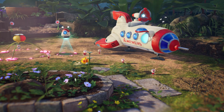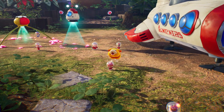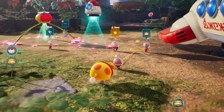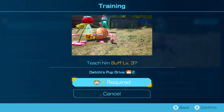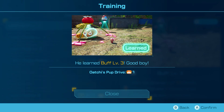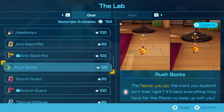By rescuing castaways, you'll be able to do more activities back at base camp, which is right next to your spaceship. Train Ochi and teach him new skills, or build new equipment and items to help make exploration more manageable.